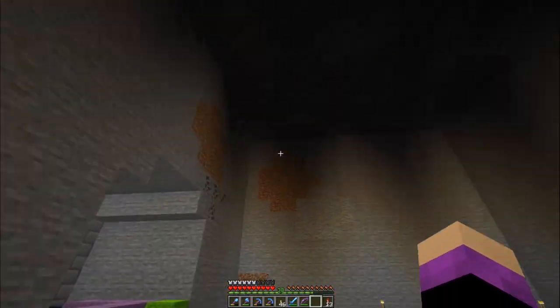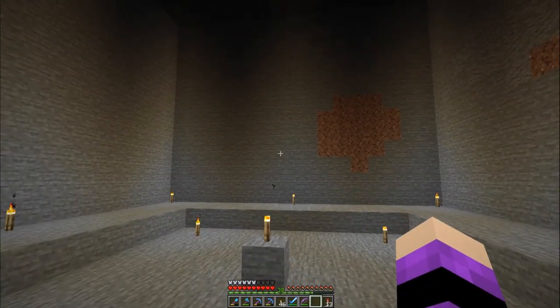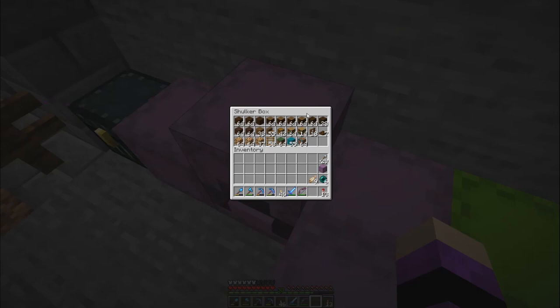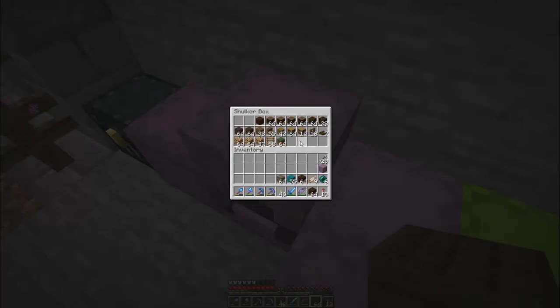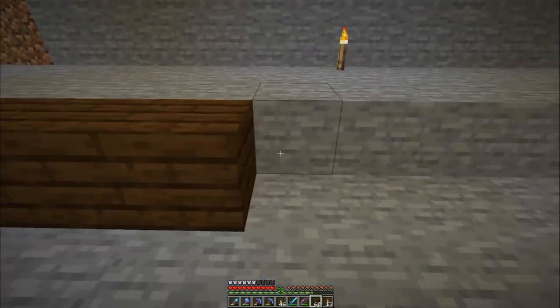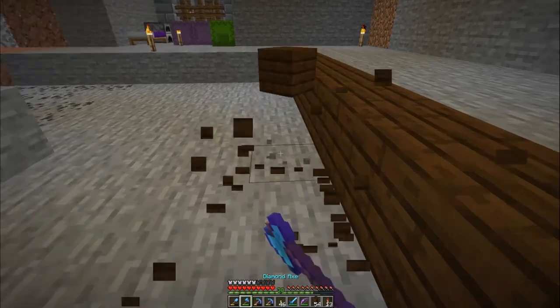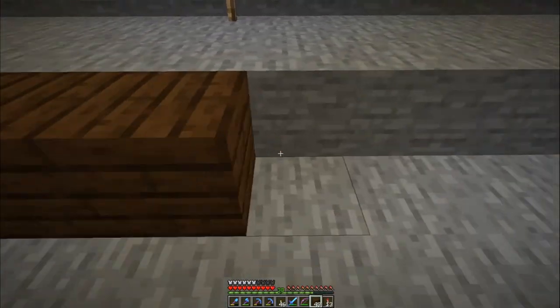This is our spot right here and I've already dug out the area for the shop. As you can see, it's going to be a two-story shop and we are going to be selling books. Let's go ahead - there's my dark oak planks. This is going to be a very dark shop; I'm doing everything pretty much in dark wood colors.